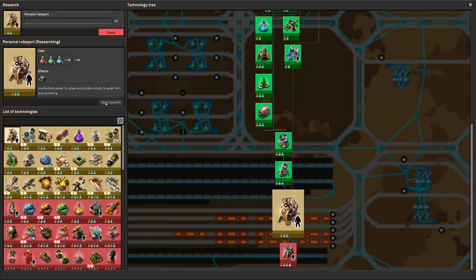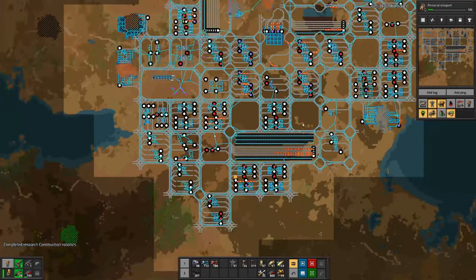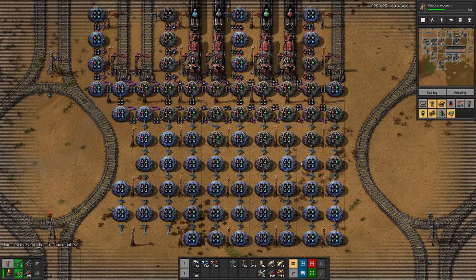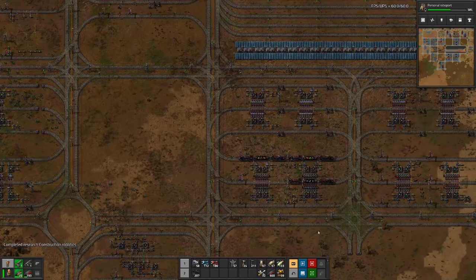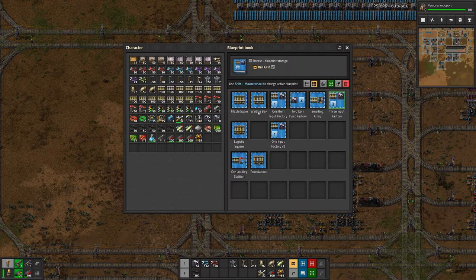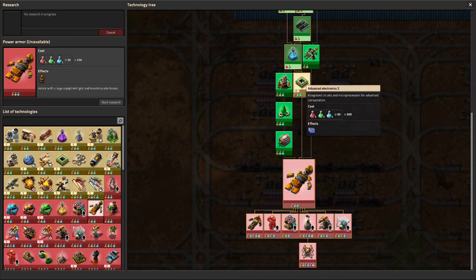Then we need personal roboports, and probably we also should have power armor and exoskeletons. As you can see, we have quite a few labs doing the research for us, so we are quite fast there.